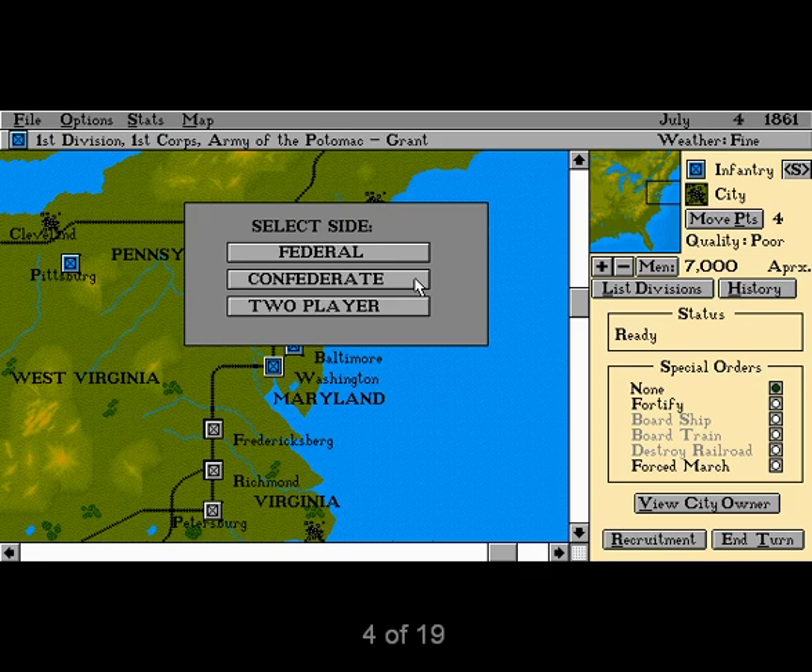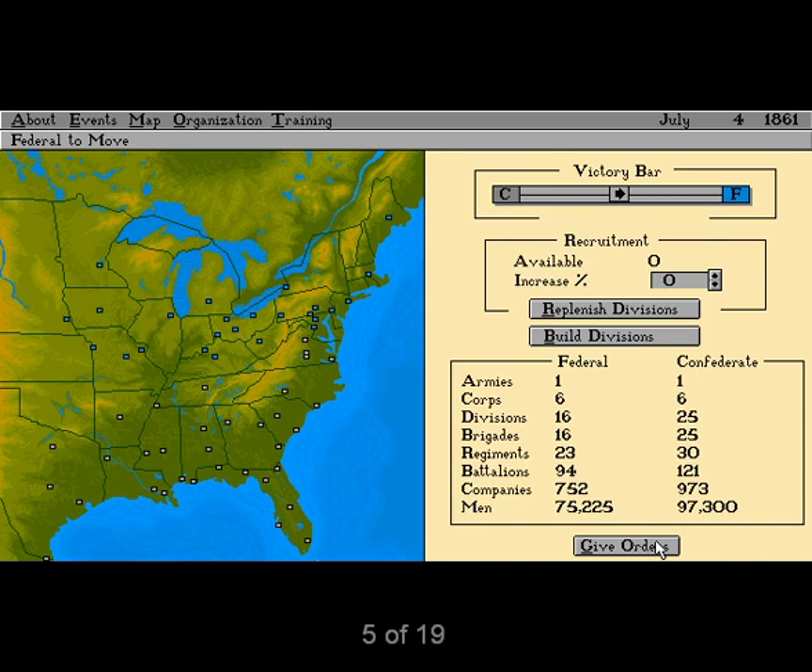As with any war game, the objective of The Blue and the Gray is to win the war for your side, whichever side that might be. You can play against the computer or a friend, or you can reenact historical battles of the war. The Battle of Bull Run is included, and Impressions plans to release data disks on additional battles. You can tell how well you are doing by looking at the victory bar, found strangely on the recruitment screen. The arrow points to the loser — the closer the arrow is to the losing side, the closer the game is to being over.